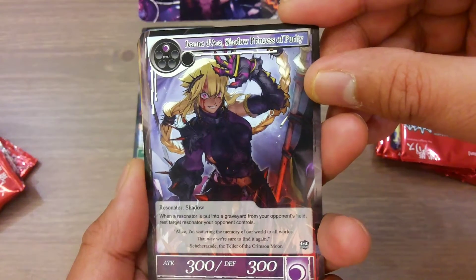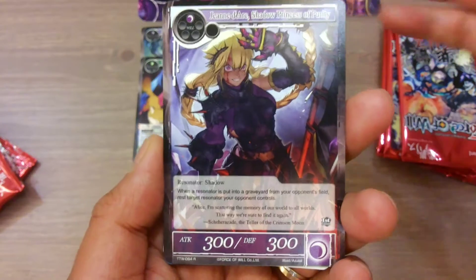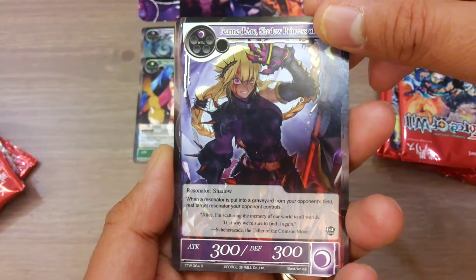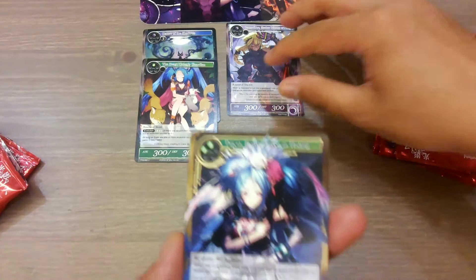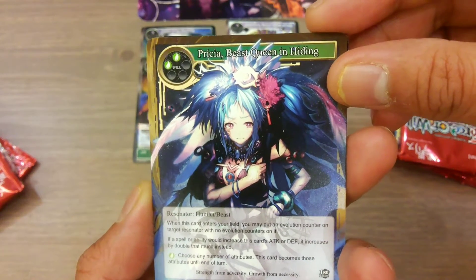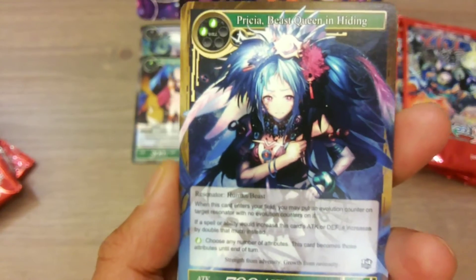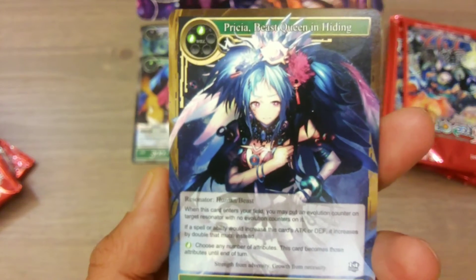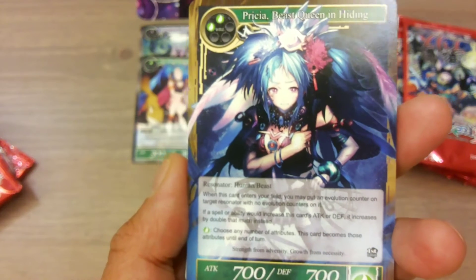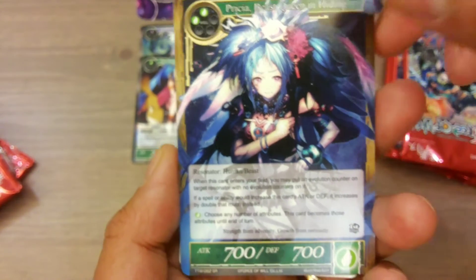Jane the Art Shadow Princess of Purity — Resonator Shadow. When this resonator is put into a graveyard from your opponent's field, you may put an evolution counter on target resonator with no evolution counter on it. If a spell or ability would increase the attack or defense, it increases by double that amount instead. Choose any attribute — resonator becomes that attribute until end of turn. I still need to find out what attributes mean in Force of Will.